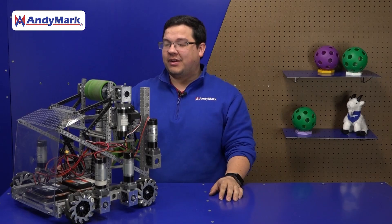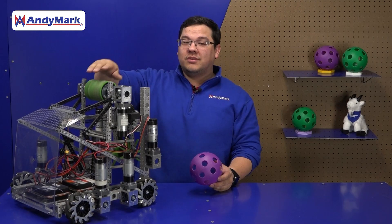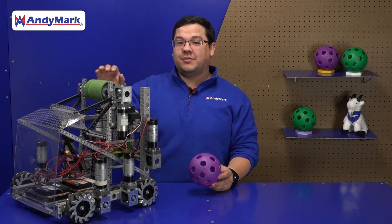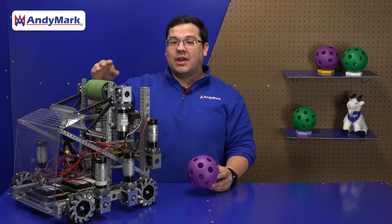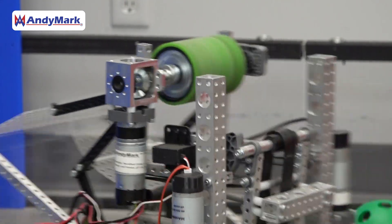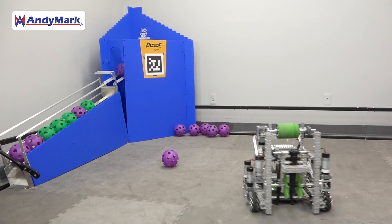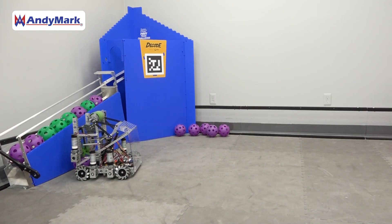On this robot, we're utilizing a flywheel-based system. In a flywheel, there are wheels that spin incredibly fast to transfer their rotational energy into the ball. As this spins incredibly quickly, as we push a game piece into it, it causes the ball to exit out following the ramp of our hood and up into the goal.